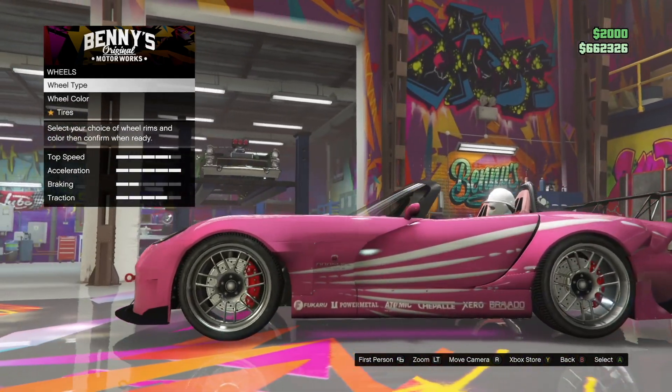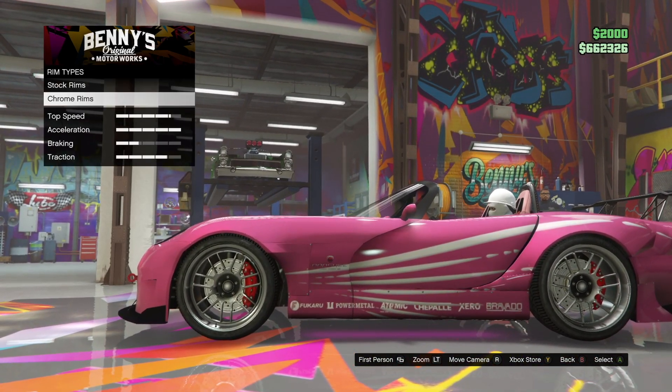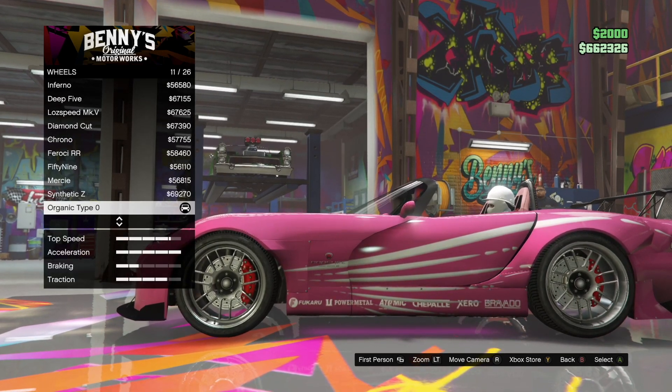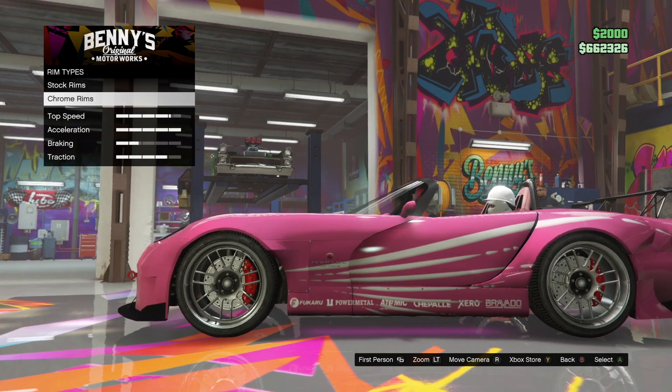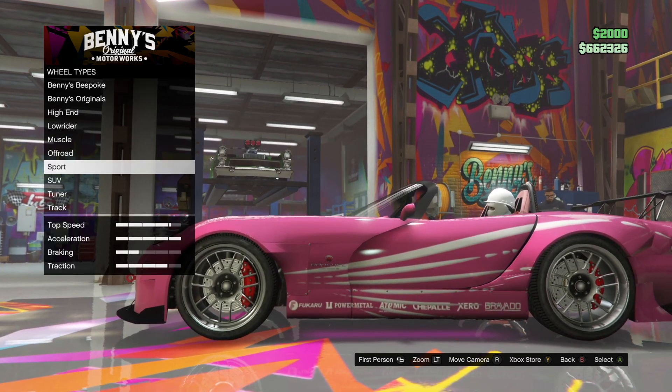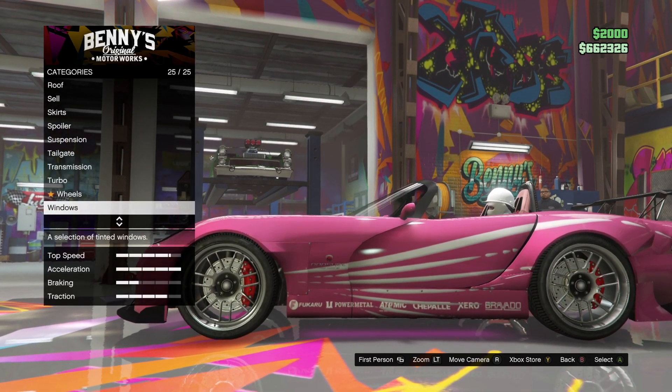Wheels, Wheel Type — Sport, Chrome Rims. And it's these type of rims — Organic, Type 0. Windows is Limo.